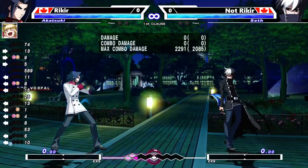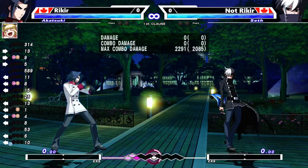For example, some characters like Eltnum have very strong Vorpal traits. Chaos has a really strong Vorpal trait — it lets him whip cancel his doll, which is kind of crazy once you actually get into that matchup.